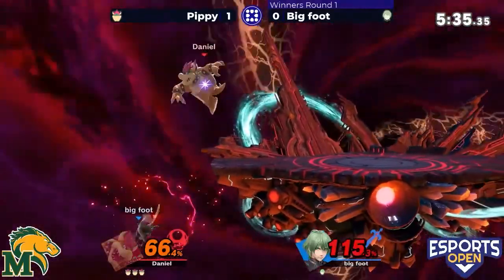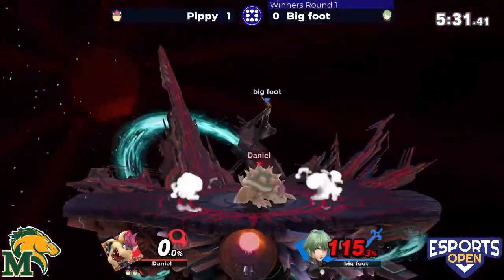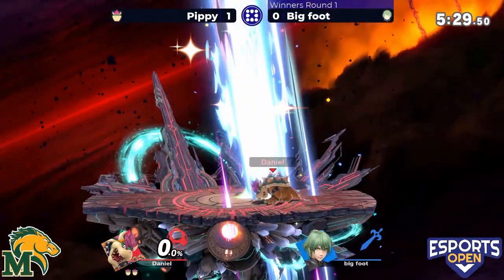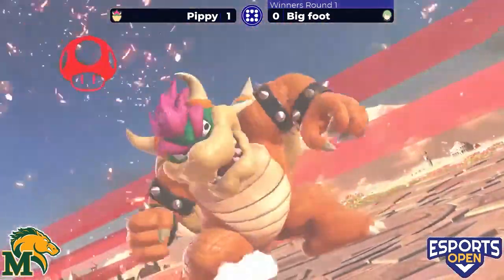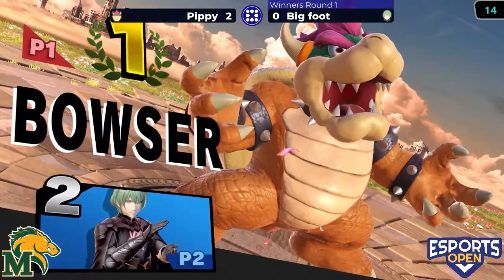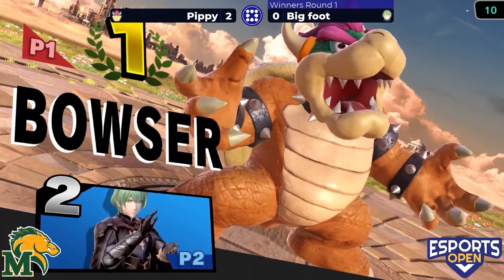Three down airs in place and now trying to finish it off — oh, the spike! Bigfoot gets on the board, but only as far as that up smash. Pippy takes a commanding 2-0 victory. Wow, the Koopa King reigns supreme in that match.